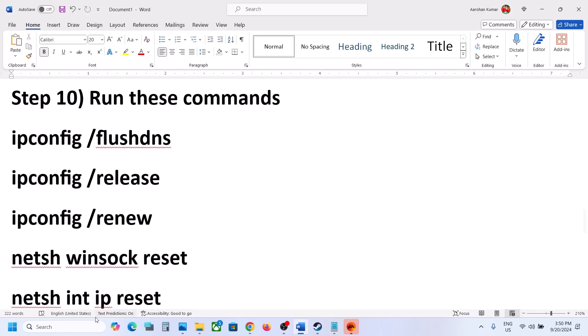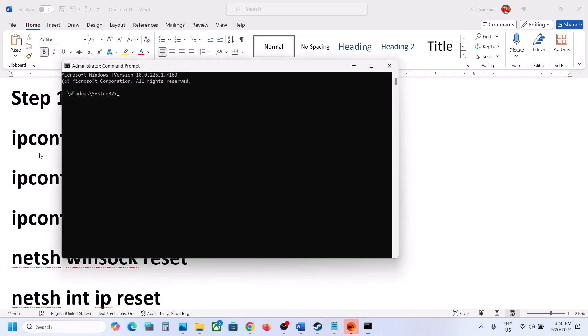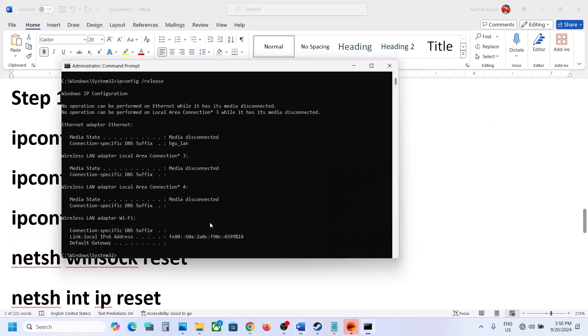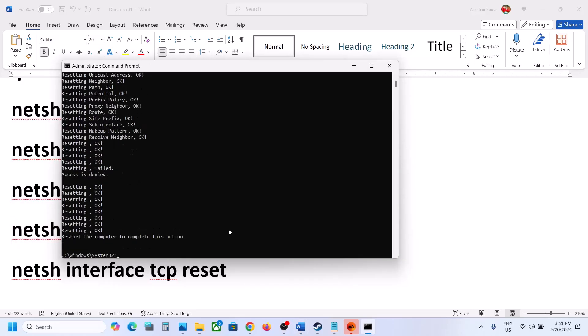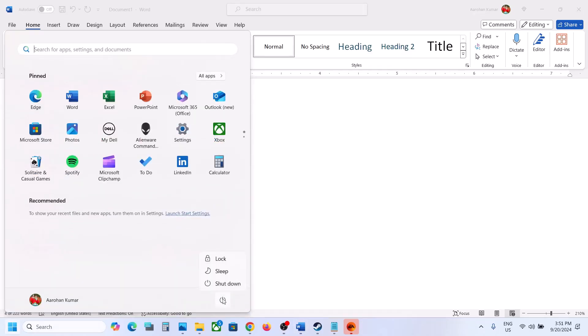The next step is to run network commands. These commands are provided in the video description. Type CMD in the Windows search box, right-click on Command Prompt, and click Run as Administrator. Click Yes to allow, then copy all the commands one by one from the description, paste each into the Command Prompt, and hit Enter. Once you have run all the commands, you must restart your computer. After the system restart, launch the game and check.